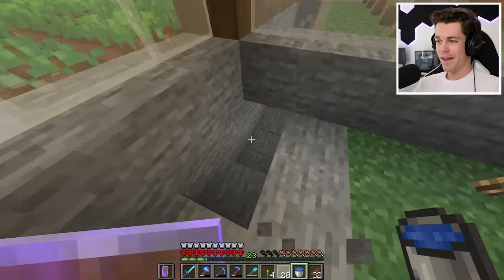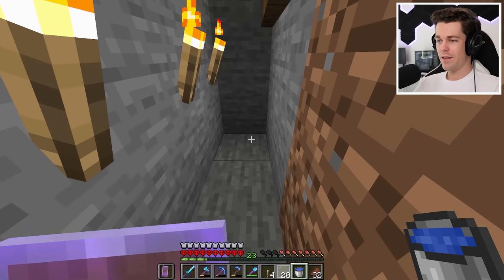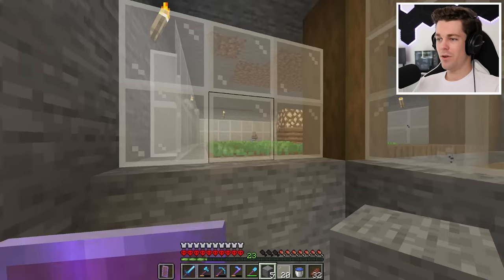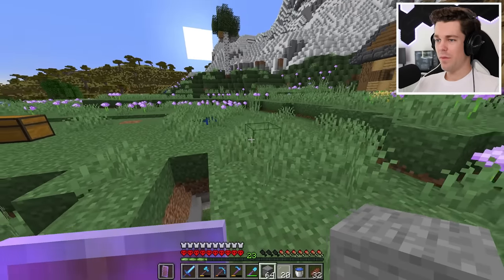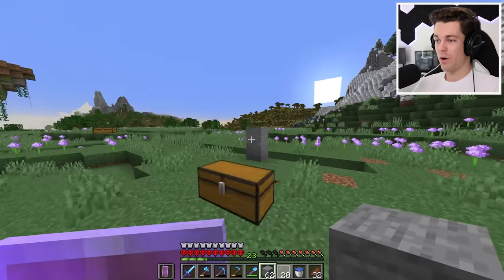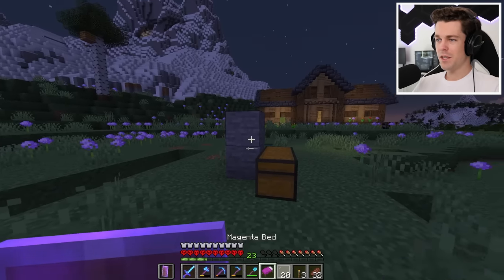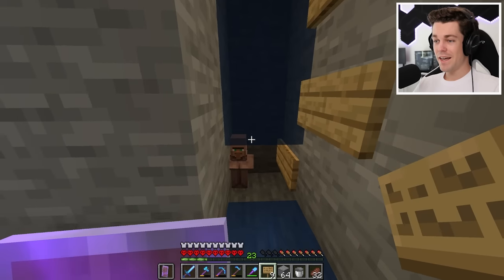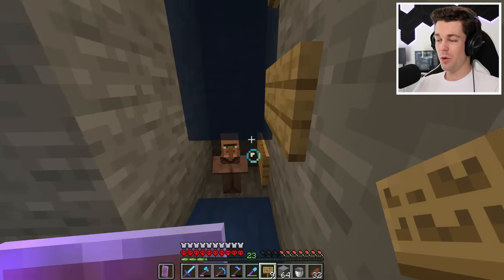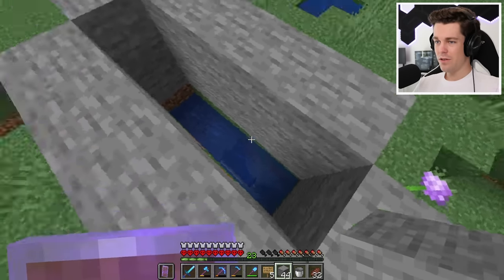Now that I have the breeder all done, I need to work on the collection system down here. The baby villagers are gonna come over here, fall down into this pit, and then they need to go somewhere. I need to add one bit of water right here, and then build a sorting elevator. Wait a second — I just heard a baby. Oh look, it's working! I want the elevator to come out where I'm gonna build this little house. So we're gonna have to make the water stream go around to here. The baby villagers get stuck down here because they're not tall enough to go in the water yet, but once they grow up, they'll be tall enough to hit the water and it will transport them up.